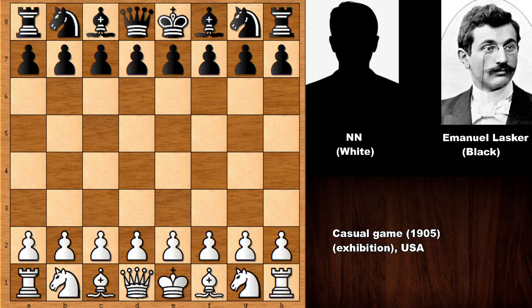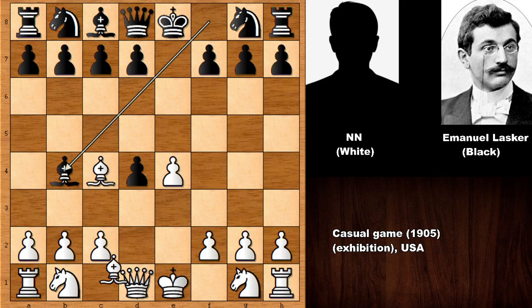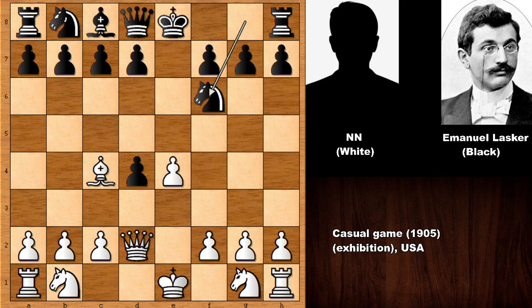Lasker's opponent, who had the white pieces, starts the game with e4, and we have e5 by Emanuel Lasker. d4, immediately charging at the center. Lasker simply captures the pawn, developing the bishop, and then bishop to b4, checking the king. Bishop to d2, exchanging the bishops. In this position, pushing the c pawn and defending the d pawn is possible, but Lasker played knight to f6, leaving the pawn for quick activity and castling very quickly.